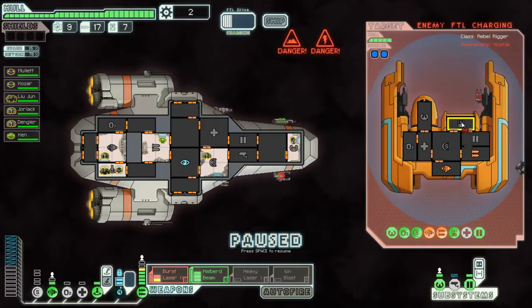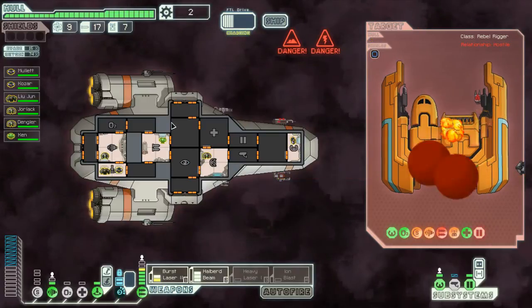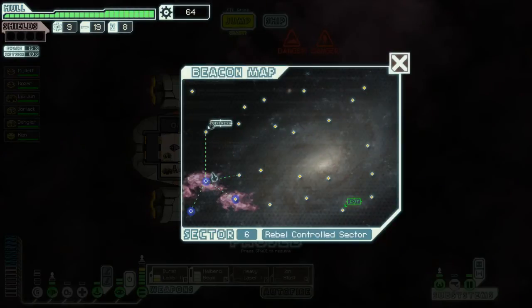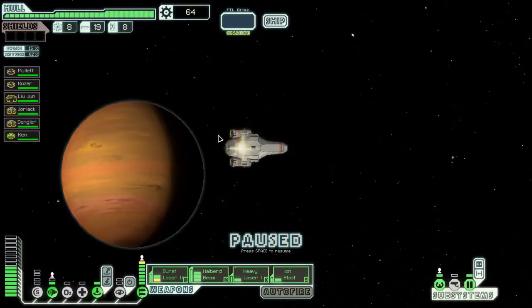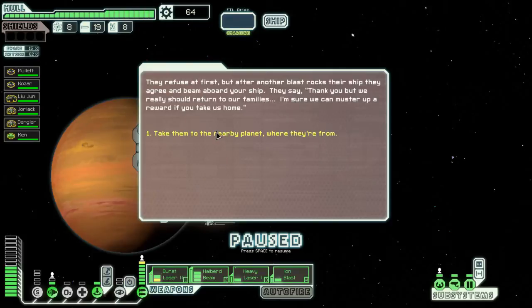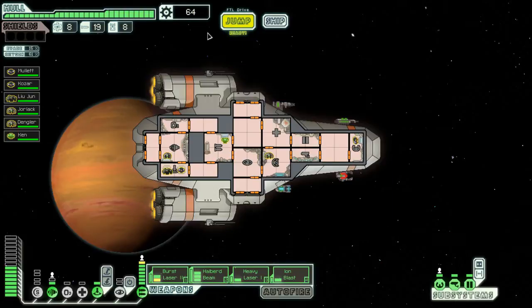57 scrap, two missiles, and one drone part - that's what I'm talking about. There's a distress beacon - that's pre-ignition. We'll jump into the distress right away, hopefully it's not a trap, hopefully it's a really good quest. A distress beacon - a small asteroid belt. They said 'help, our shields are down.' Scotty, beam them aboard, take them to a nearby planet. The family of survival arranges to repair your ship's hull as compensation - thanks guys.